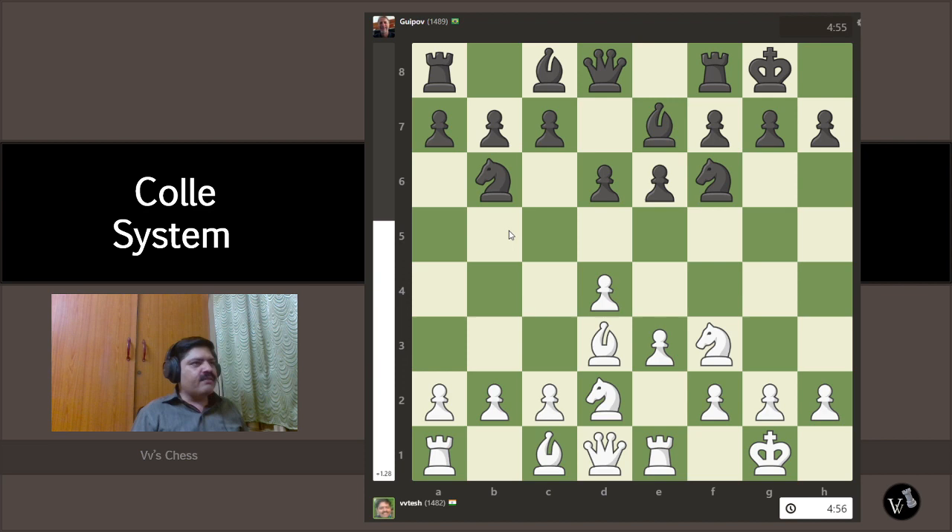Now we have a knight on d6. We don't want any knight activity on our side of the board. Usually this knight tries to come to b4, attacking our bishop. The Colle bishop is very dear to us — it's the main trump piece in the Colle system. We normally play c3 to guard that square, but in this game the knight is on a different square and can't come there.